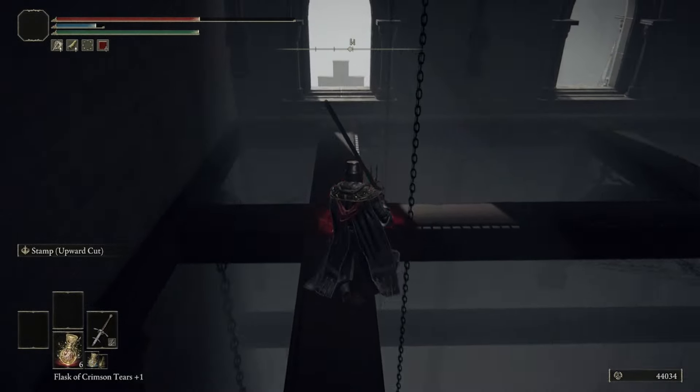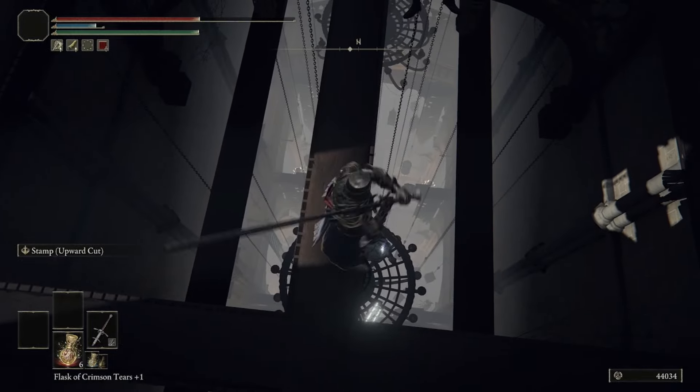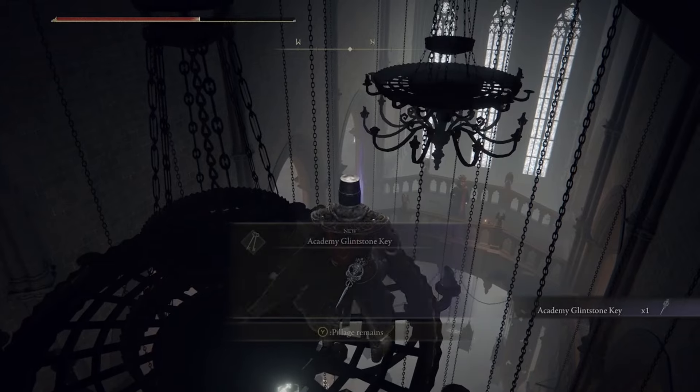Once you get into the church, climb onto the rafters to the window and look down — you'll see an item on top of one of the chandeliers. Jump down onto that chandelier very carefully and you'll receive an Academy Glintstone Key.